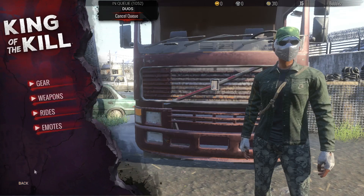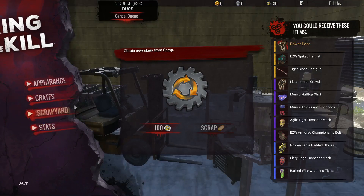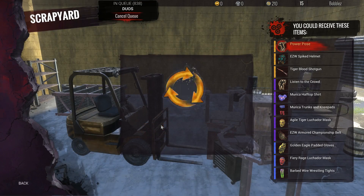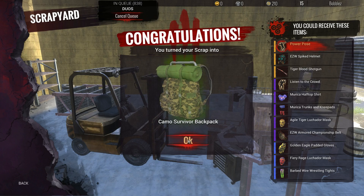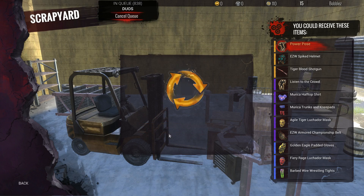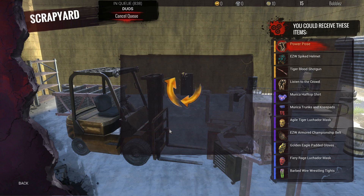I've got 90 scrap points so I'm gonna quickly get rid of the goggles I just got. I've now got 310, so I can open three more scrap yard items. Give me something good — I got a backpack, it's not very good, but I'll take it. I got a nice jacket — very happy with that.